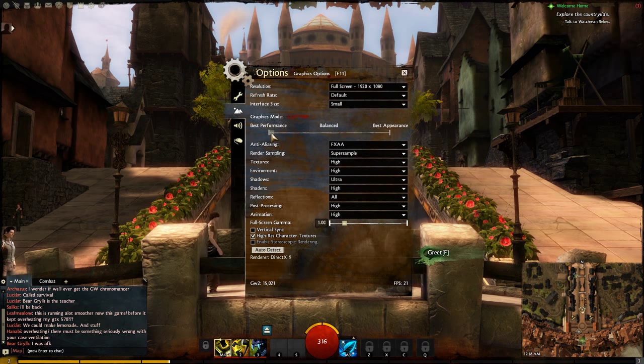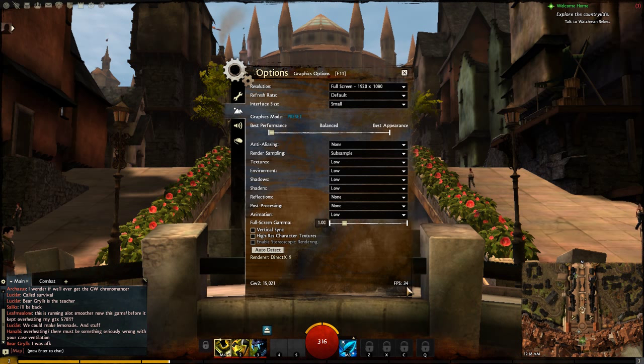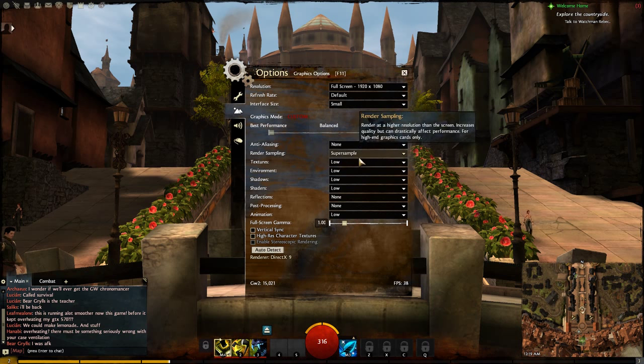If I lower all of the settings to the lowest they'll go, you'll see the performance difference is really negligible — it goes up to about 40-ish. So it is about twice as fast, but look at it, it's freaking ugly. Switching from sub-sample to super-sample, watch what happens to the framerate — pretty much nothing. My graphics card is very powerful, but the game is definitely CPU-bound. FXAA — no change whatsoever.